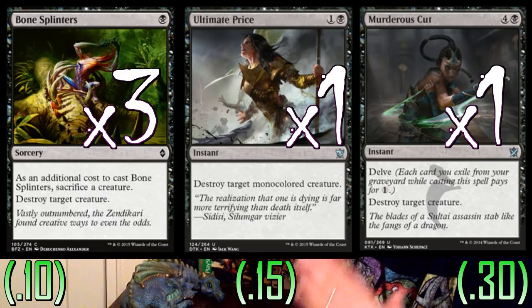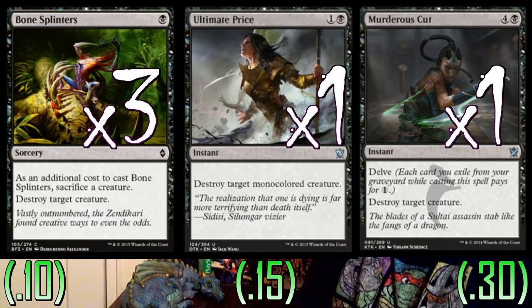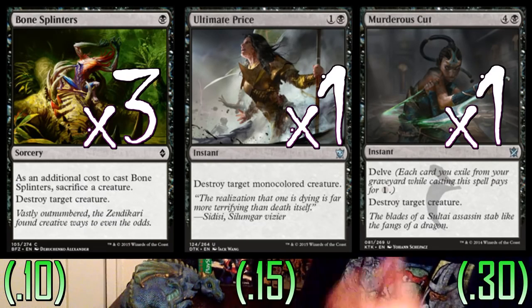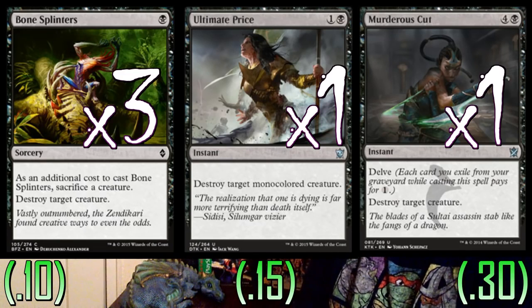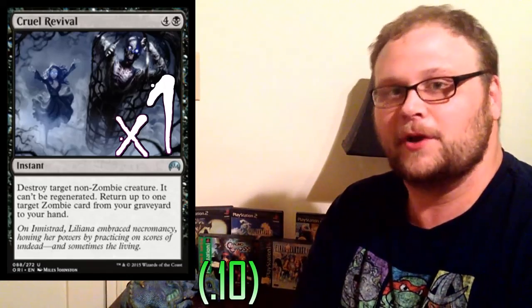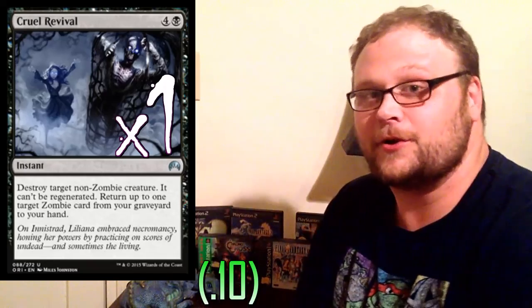Obviously, Ultimate Price is just sort of early-game removal for us, which is important. A lot of the decks in the format will place mono-colored creatures that matter, so Ultimate Price is still an important card. Murderous Cut helps get things out of our graveyard — same as Gurmag Angler — and kills a guy. It's one of the best removal pieces in the format. And for the hell of it, one copy of Cruel Revival in the deck, which is actually really good. Cruel Revival is awesome when you can kill one of their dudes and get back a Fleshbag Marauder or even a Risen Executioner. One turn you Cruel Revival something at instant speed, and next turn when you untap and draw, you play your Fleshbag Marauder — you've killed two of their dudes. That can be a really devastating play: Cruel Revival plus Marauder. I'm actually thinking about upping the copies, but we're trying to keep the curve a little low, and I really love the instant speed on this card.